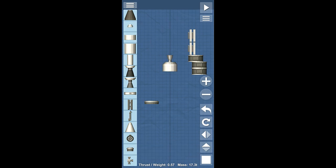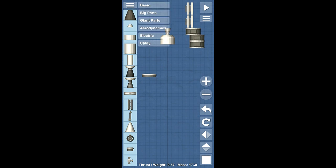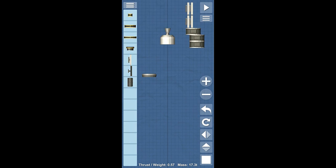We're going to put a little tank there. I suppose we should probably get a little bit of electrical stuff too — let's get two of these batteries. So now we can go back to our basic parts.